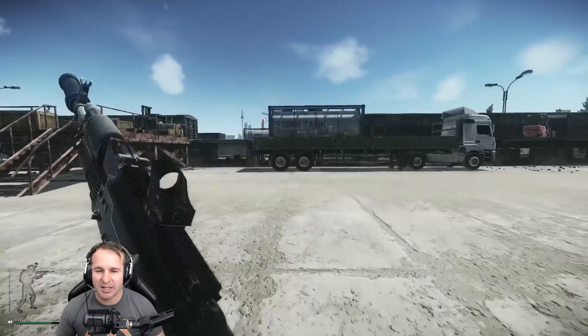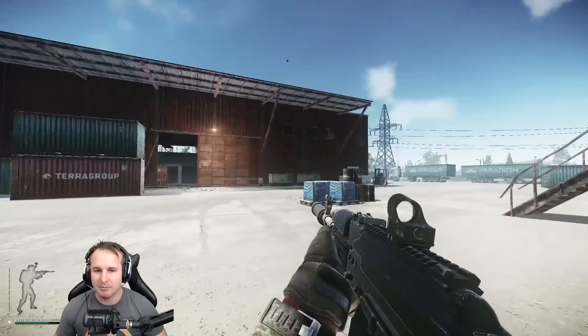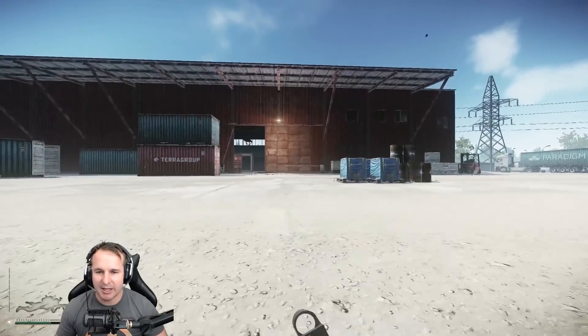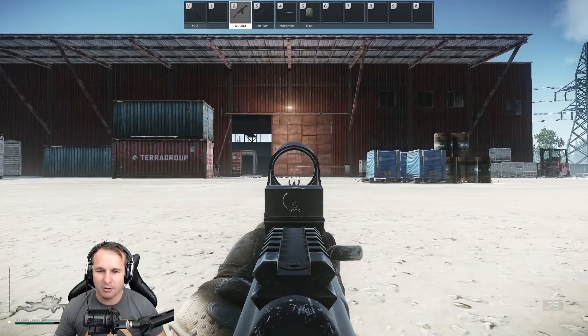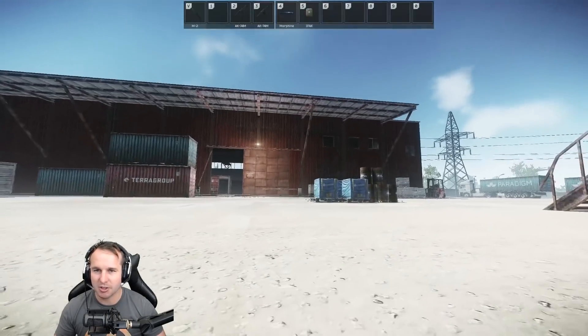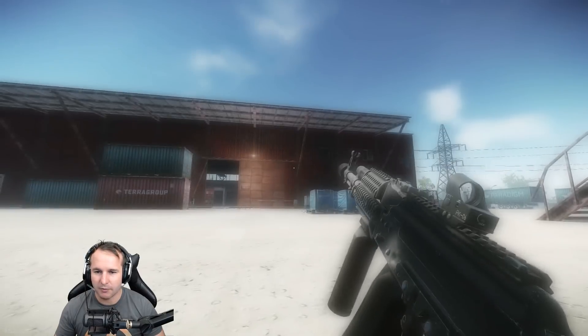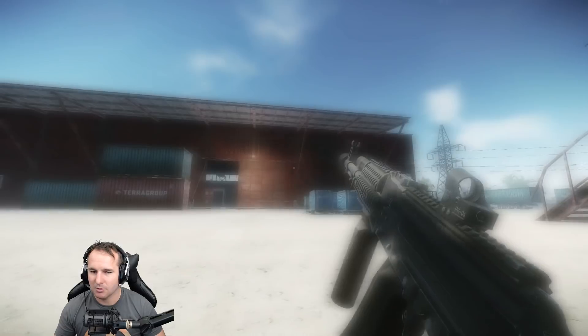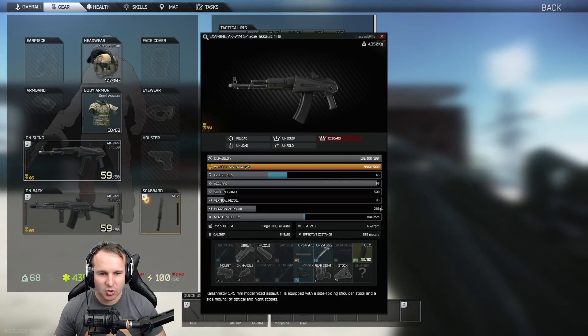And then if you were to go even further away and go prone - and this is the shitty AK - let's take the stock off this AK, get rid of that, and fold the stock. Alright, so now the recoil is like 280.